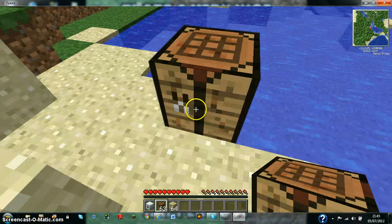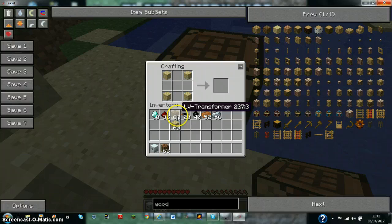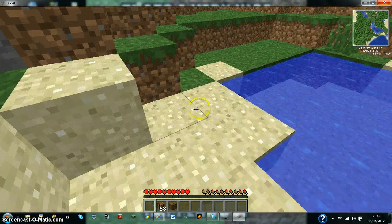So this is how you make a voltage transformer: any kind of wood plank in the corners, copper through the middle, and then copper cable top and bottom, and then you get a low voltage transformer.